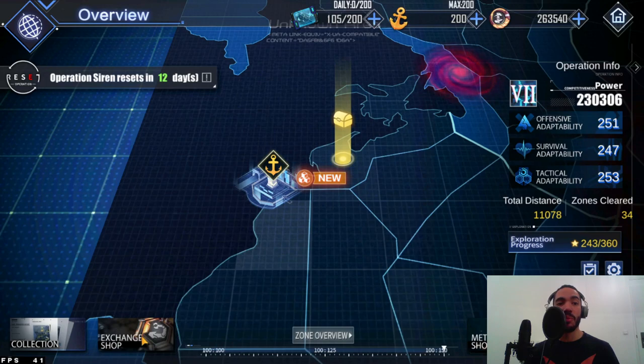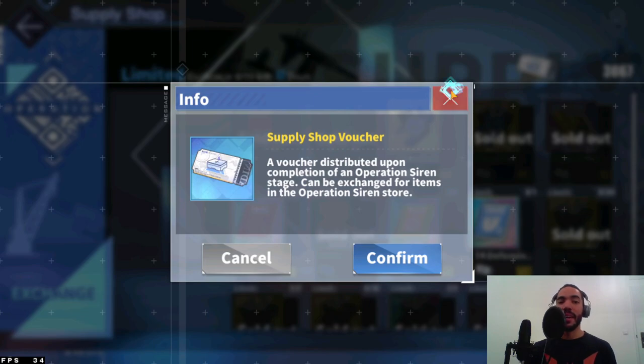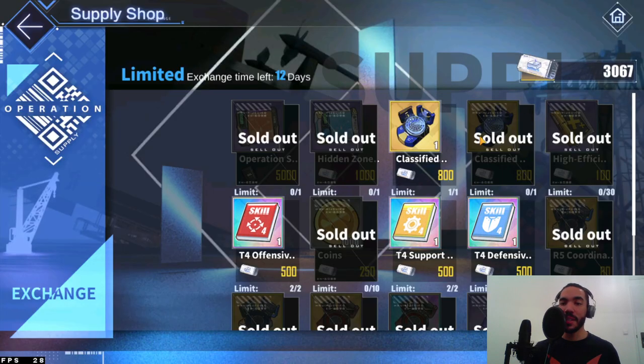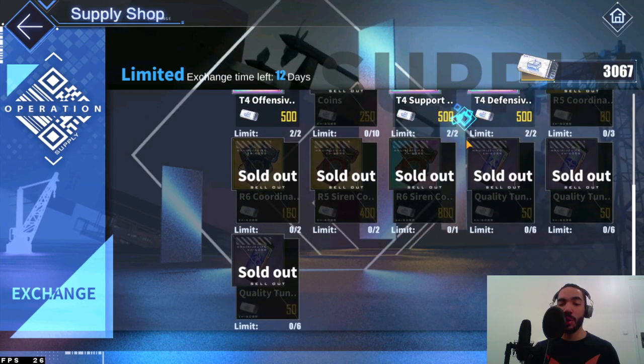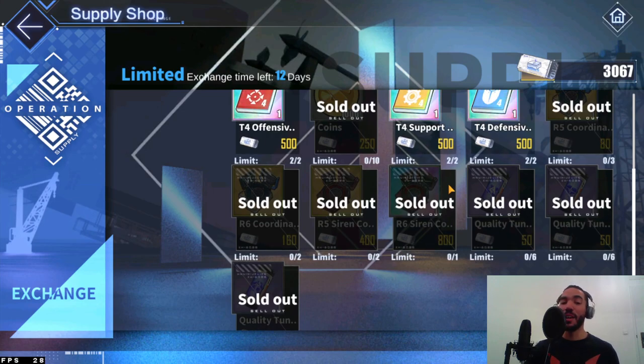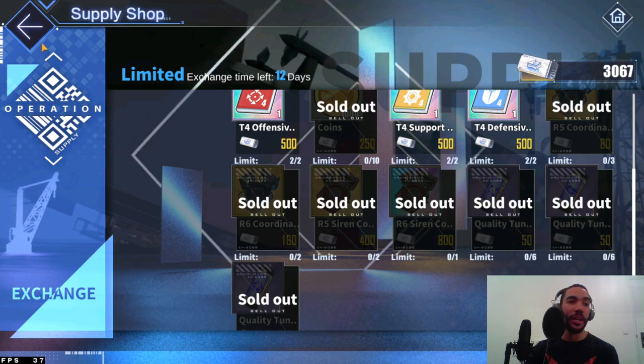If you do not spend coins at the end of Operation Siren, they turn into supply shop vouchers. The supply shop can be used to make Operation Siren a lot easier. If you don't spend resources in general, all your resources will be turned into these supply shop vouchers and you can buy stuff in the exchange shop, which makes Operation Siren a lot easier and a lot more rewarding.